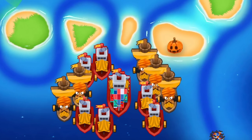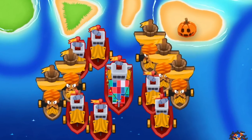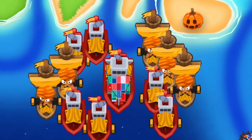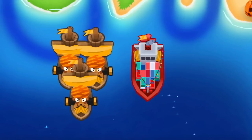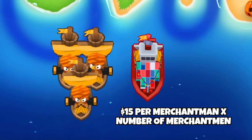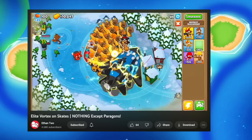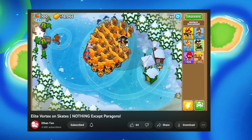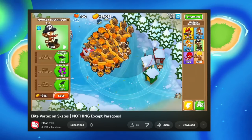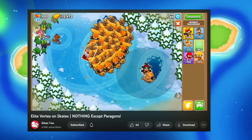The Buccaneer, or the boat farming strategy, is one of the best ways to make money in BTD6. Bottom path buccaneers generate a fixed amount of cash each round, and when you get a trade empire they all get a bonus of $15 per merchantman multiplied by the number of merchantmen. This is a great mid-game strategy that scales into the late game, and it has the unique advantage of being great at defending, so you can focus on buying more boats and keep farming.